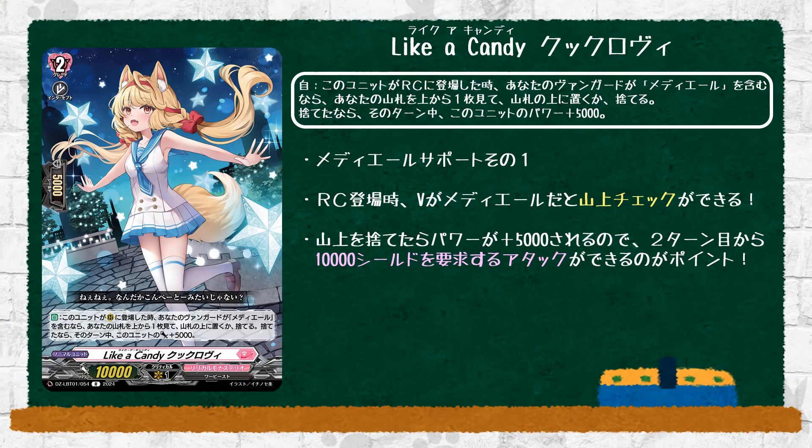We start off with Like a Candy Kukuravi, which is a grade 2 with an auto skill as a rearguard if your vanguard is Medeo: look at the top card of your deck, put it at the top, or discard it — if you discard it, plus 5k. The key thing about Medeo's playstyle is peeking the top card of your deck, and depending on what card type it is, a certain ability will activate. This helps especially since peeking the top card and determining whether to keep it or put it in the drop zone is very nice because Medeo calls from the drop zone, and putting stuff at the top is also nice because Medeo wants to peek at the top.